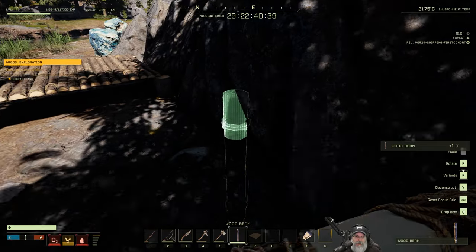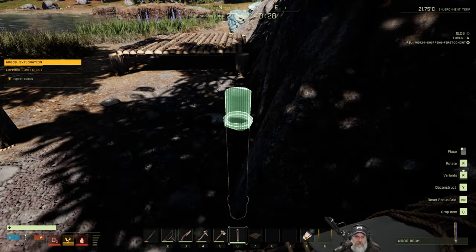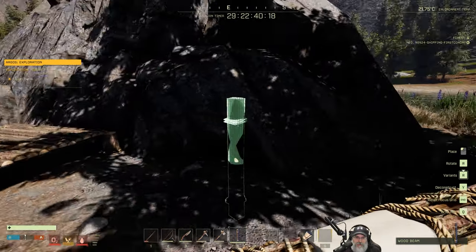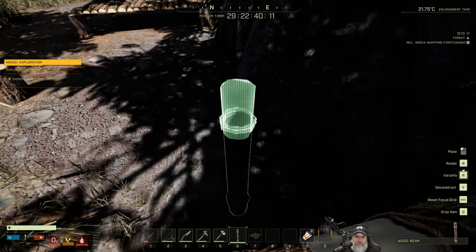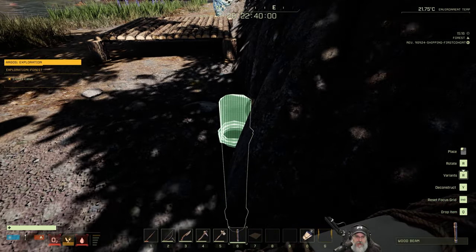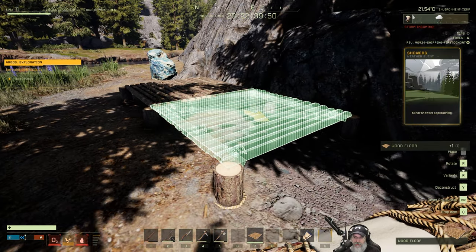I really like how this game clears the foliage out of the way too — that is just amazing. I'm not sure how I got that other one to snap. 'Reset focus grid end' — what does that do? I don't know. It should snap somewhere around here. I wonder if the boulder is interfering with it. Oh, there it goes — it just snapped there. Yeah, you just have to kind of finagle it to get it to work.